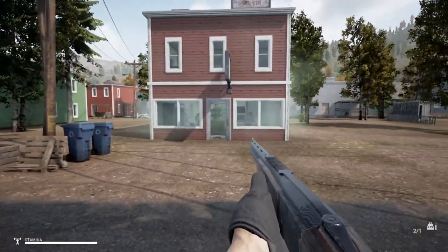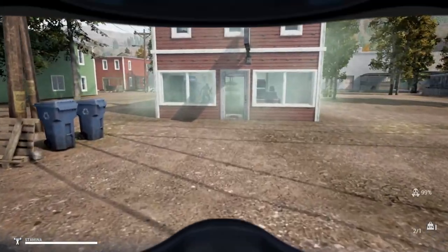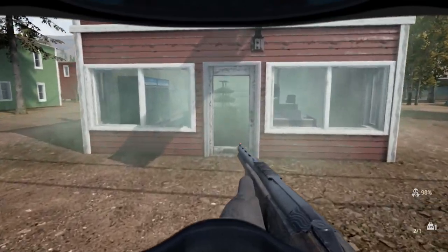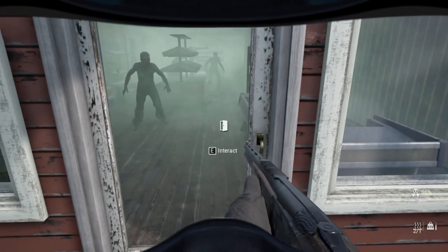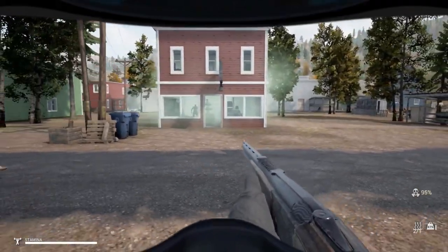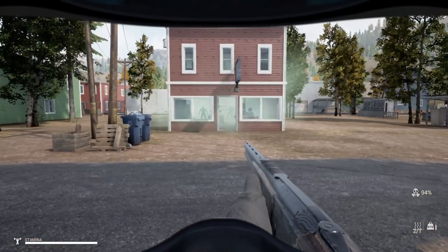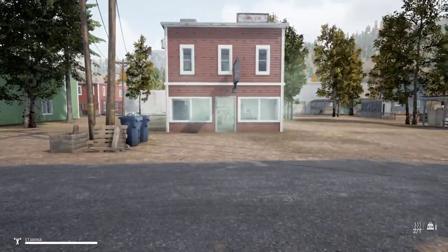I'm not sure if there's any bad guys upstairs. I know they're down here. I'm going to throw my gas mask on so I can get over there without getting myself killed with poison. I guess they didn't come running at me. We're going to get rid of the mask because we're far enough away.